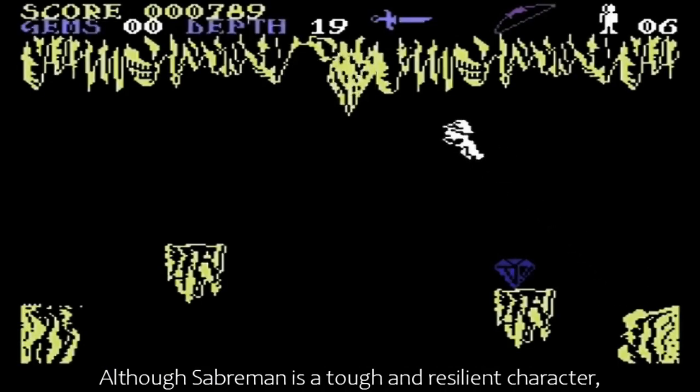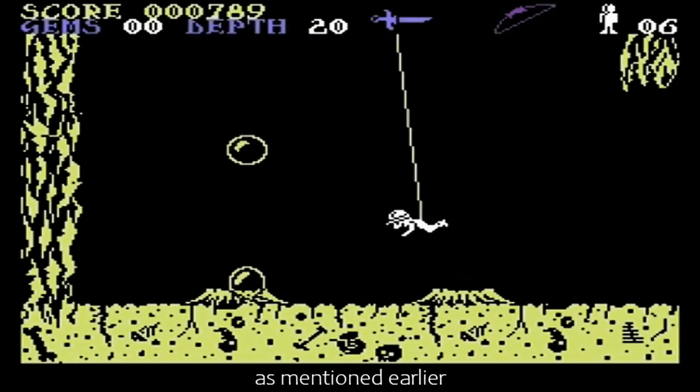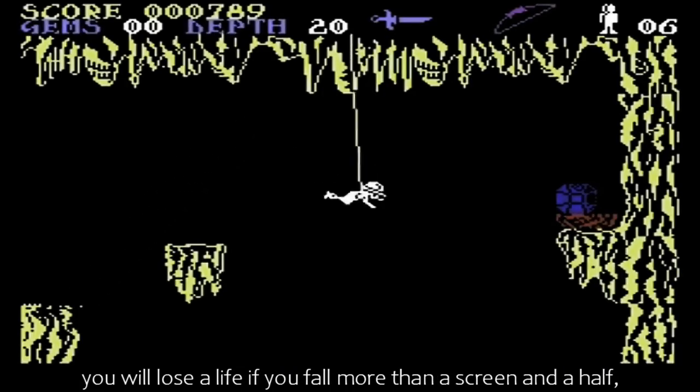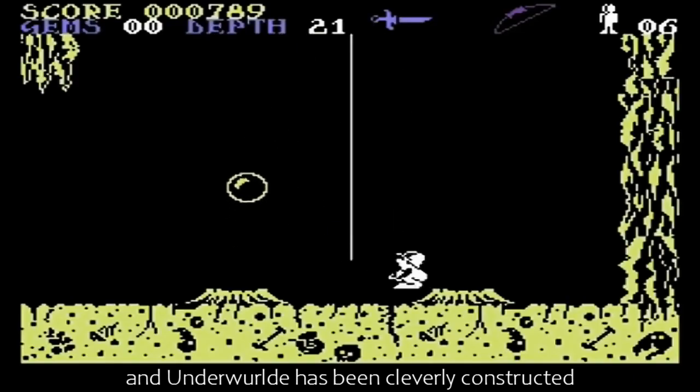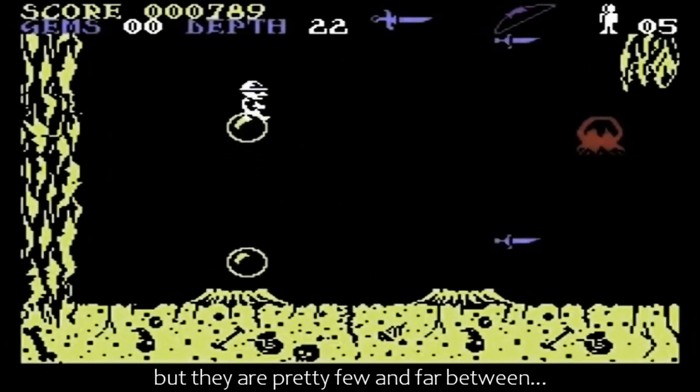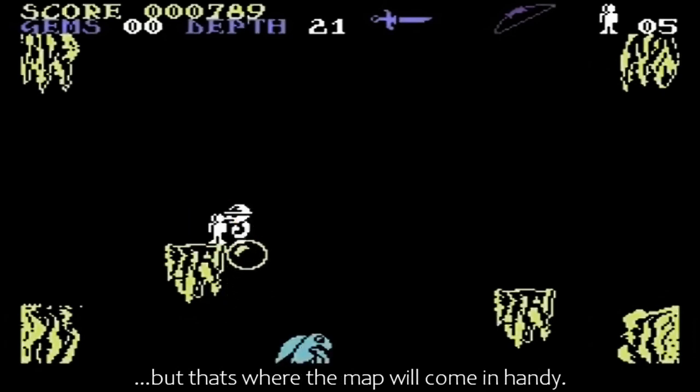Although Sabreman is a tough and resilient character, as mentioned earlier, you will lose a life if you fall more than a screen and a half. Underworld has been cleverly constructed so that lives are swiftly lost. Luckily, there are much needed extra lives which can be found, but they are pretty few and far between. But that's where the map will come in handy.